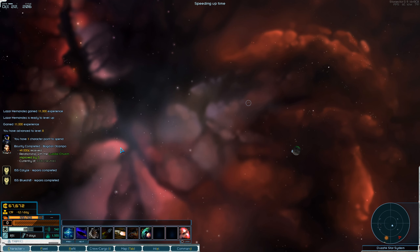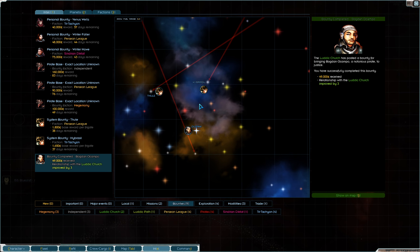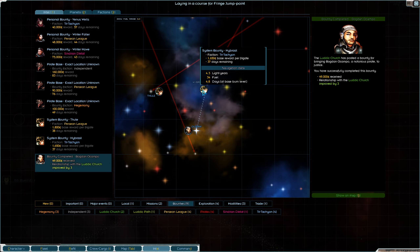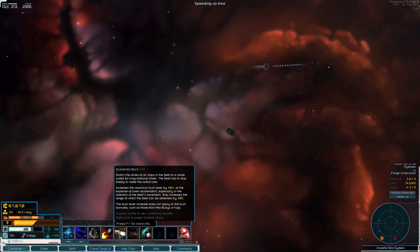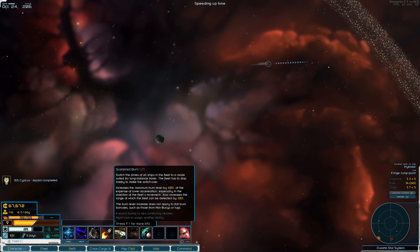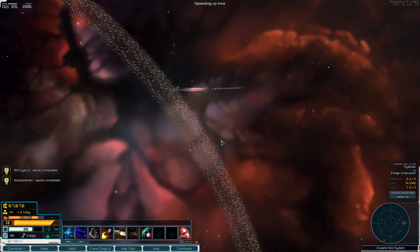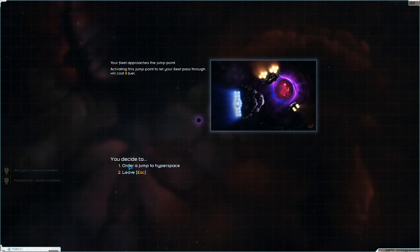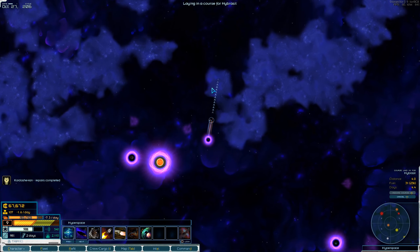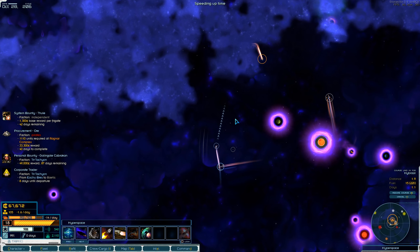Let's take a look back at our lists - oh hey, we have a system bounty as well, and it's for Tritachyon. That is great! We are going to jump out of here - thank you for your sacrifice, Osempo or whatever your name was. We're going to go back to that system we were just in and hopefully they haven't cleaned out too many of the pirates so we can get in there and do some damage.